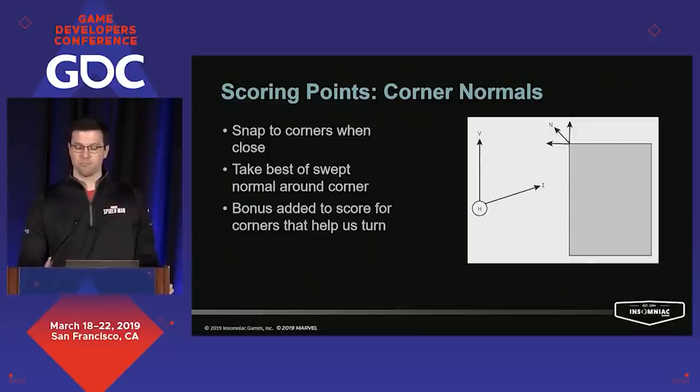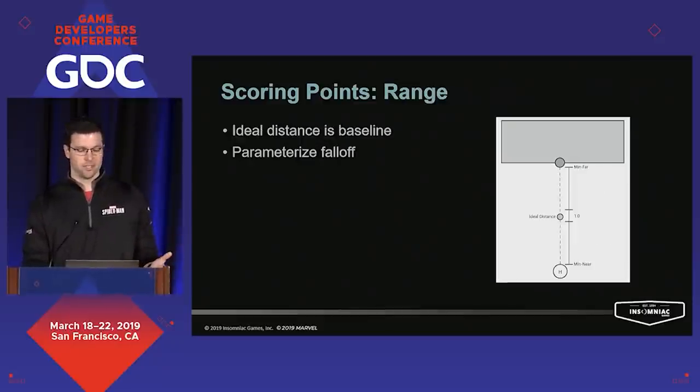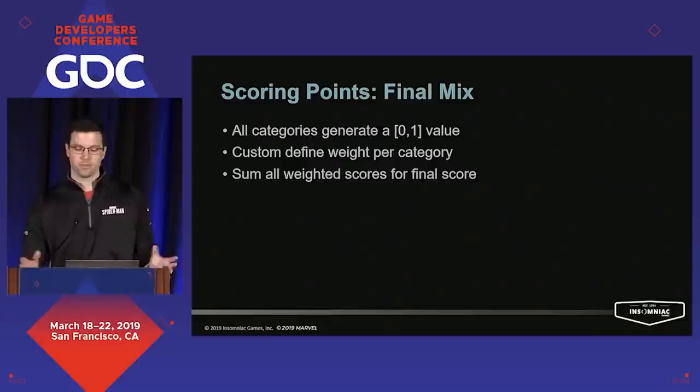We can also give corners a bonus when we're trying to turn if that corner is going to help us make that turn. When taking input into account, we start with the angle between the input direction and the direction to the attach point, and then we score that delta. For range, we're looking for points that match our ideal length, and it falls off in either direction as we deviate from that. We apply a similar fall-off method for slope as the angle moves away from our ideal. Once we have all that together, we do a weighted sum, and the highest score wins.